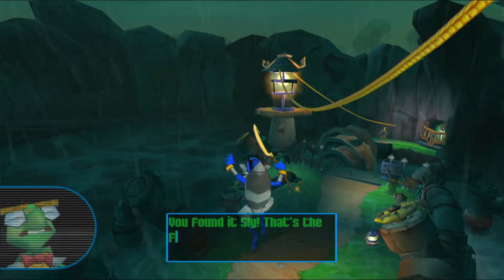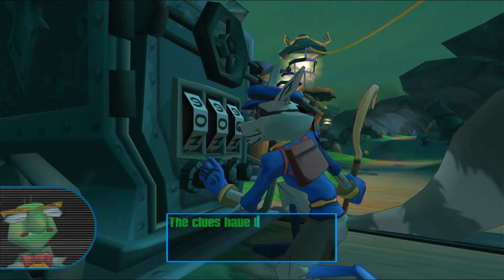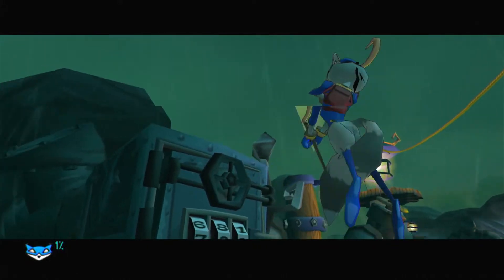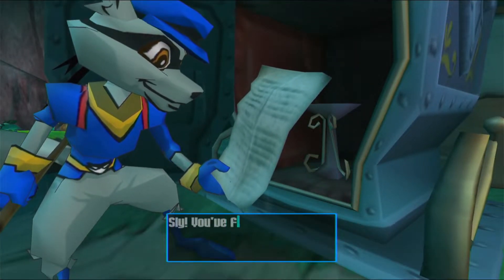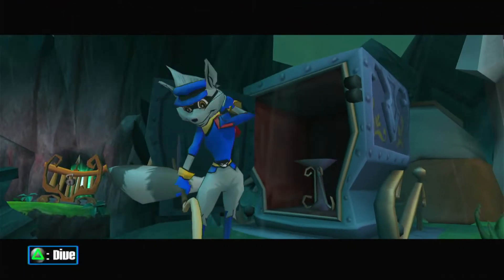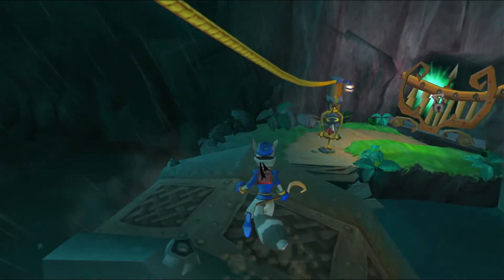You found it, Sly! That's the final clue to crack the code! Now find the vault. Press the circle to enter the vault code. The clues have led me to believe that the code for this vault is 792. Sly, you found a page from the Thievius Raccoonus! This page teaches old Drake Cooper's fast attack dive move. Press the triangle button to use it.